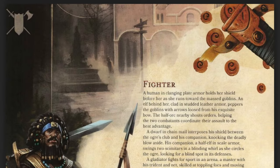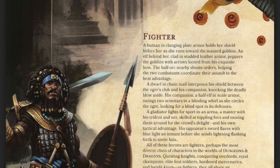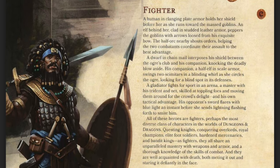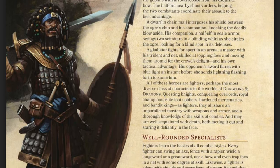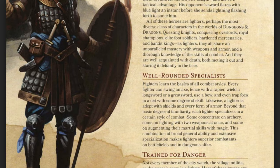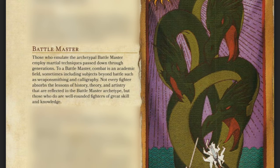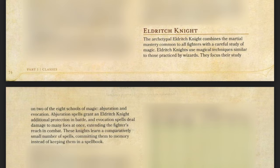Next up is the Fighter. They are a master of martial combat, skilled with a variety of weapons and armor. The primary ability can be Strength or Dexterity. They are super combat-heavy and versatile — you can use almost any weapon or armor you want. The two subclass options in Early Access are the Battlemaster and the Eldritch Knight. Battlemaster is all about fighting tactics like tripping people, supporting allies, or making your enemy mess up. Eldritch Knight dips into magic, giving you limited access to spells that can help a lot in certain situations.